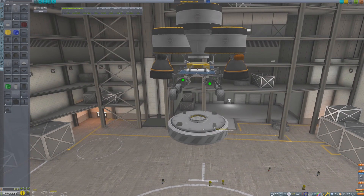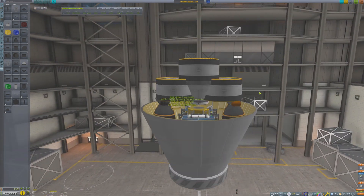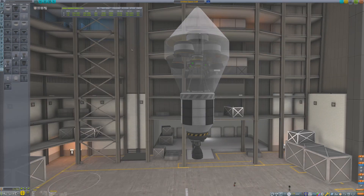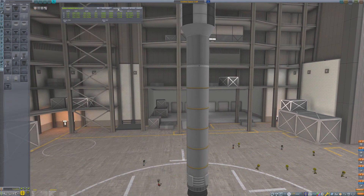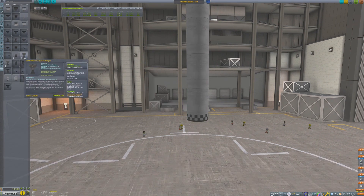Currently, the Delta-V budget of this craft allows it to go from low Kerbin orbit to orbit of the Mun and then land softly on its surface. So the rest of the rocket needs to be able to get the rover into low Kerbin orbit. This upper stage, using a single Swivel engine, will power the craft through the upper atmosphere to almost orbital velocity.